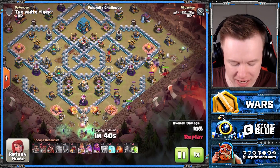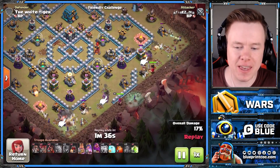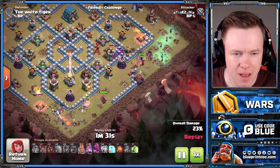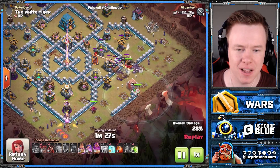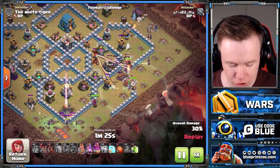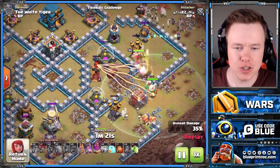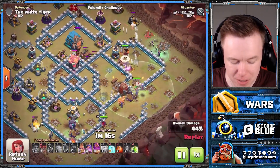Same exact thing — three Golems. You put one on each side of the flank and one in the middle. Around five or six witches behind the flanking golems, and the remainder down the middle. Have a look at this Log Launcher — it is going to completely wreck this multi-inferno. Just crushed. It does not do anything. And once the funnel's set, we send our Super Wizards in the middle.